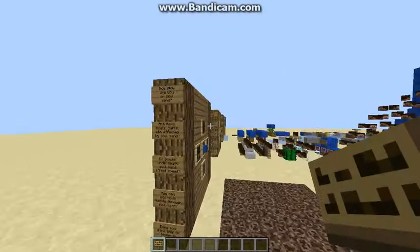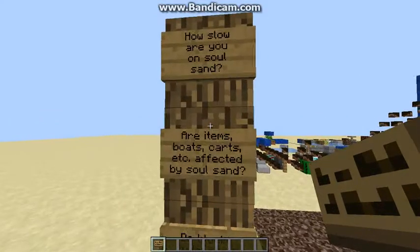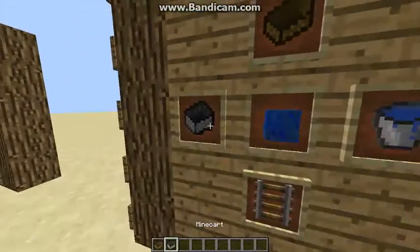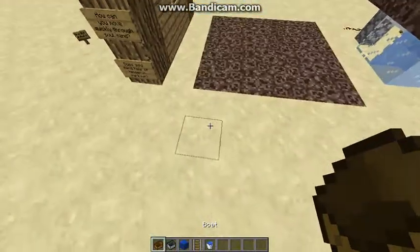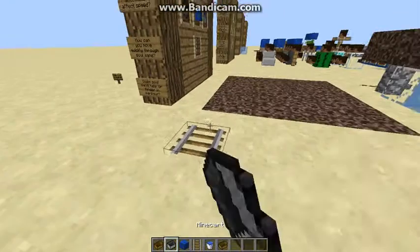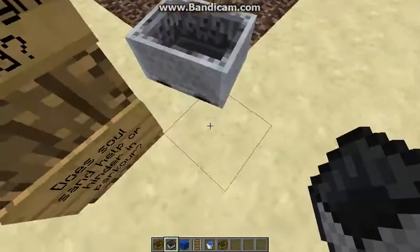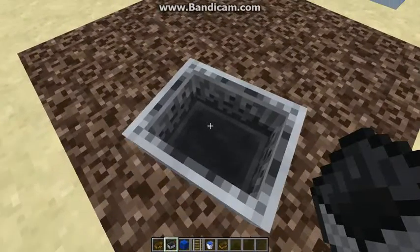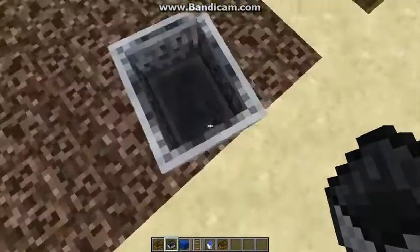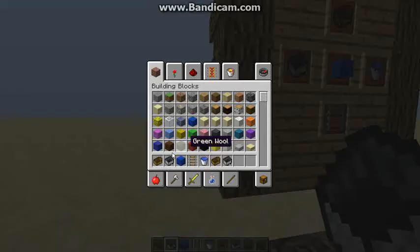Second question: are items, boats, carts, etc. affected by Soul Sand? I don't know why I said 'etiquette' — I'm pretty sure that's an entirely different word. So, what we have are a few items to test out. First thing is we're going to test a Minecart. This is how fast a Minecart moves when you push it on regular land, and if we move it over to Soul Sand, it doesn't affect Minecarts.